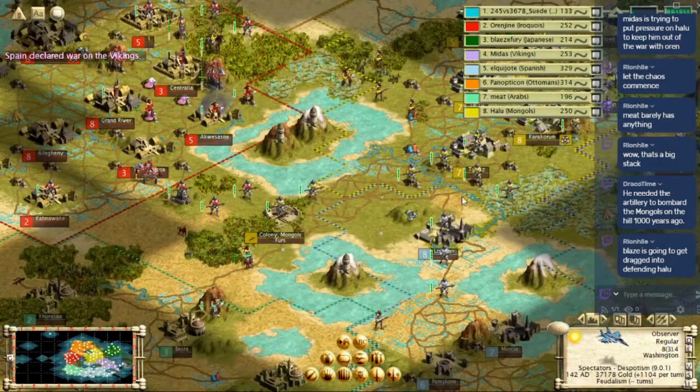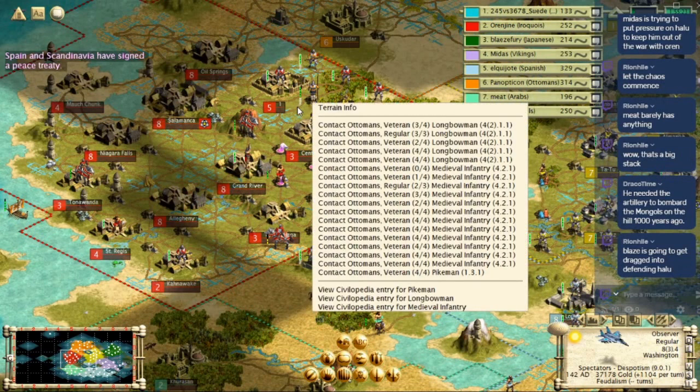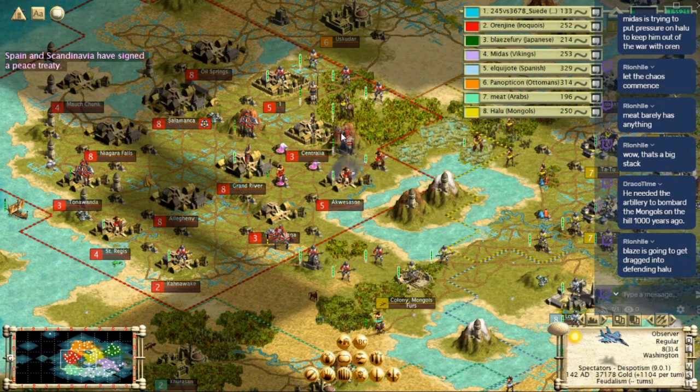We have an example of this on screen. The Air Corps are about to lose a city. They have that stack of knights there, but because it's involved in combat with the Mongol stack, they don't have the opportunity. Notice how most of the Ottoman stack will stay on that tile. There's a window there where he could have counterattacked the city, but he missed it because he was in combat with the Mongol stack.